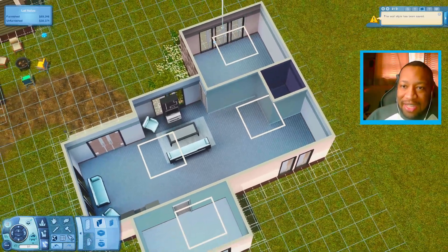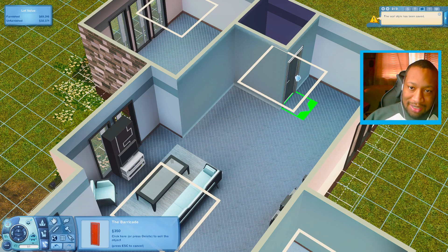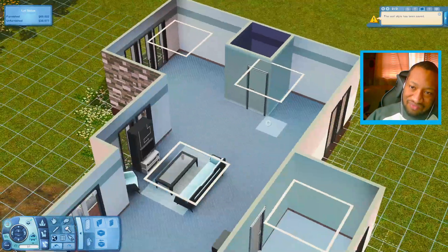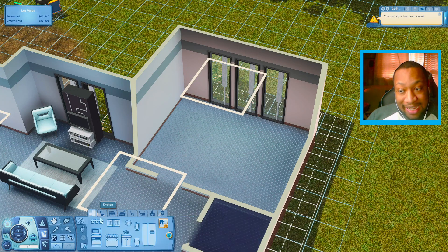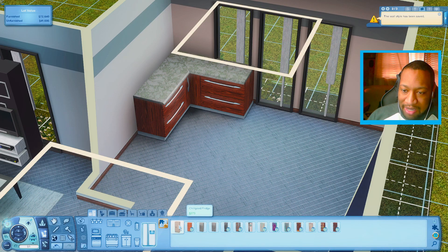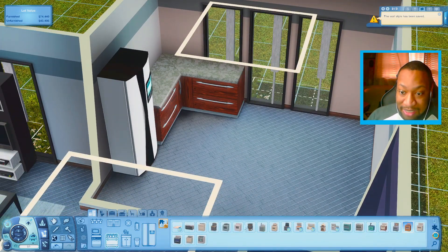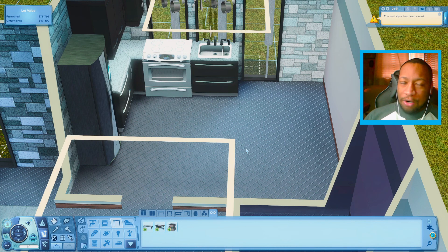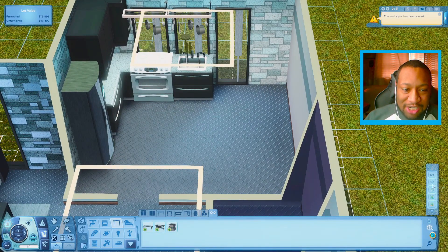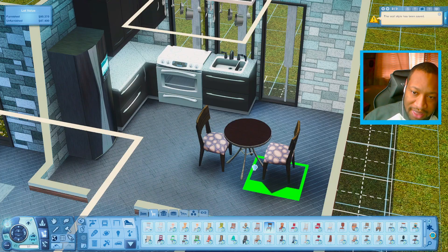I was thinking we could have the kitchen in here, a bathroom, a bedroom, and maybe a desk in the corner. High-End Loft Stuff does not come with any kitchen stuff at all, so we'll just use something from the base game. These counters kind of give off a modern vibe. We'll get a nice fridge — let's use this one — and a really expensive stove from the base game. We don't have any tables that come with this pack, but we do have a desk. For a dining table I'll use one from the base game that kind of gives a modern vibe and pair it up with these chairs, recoloring to maybe a gray.